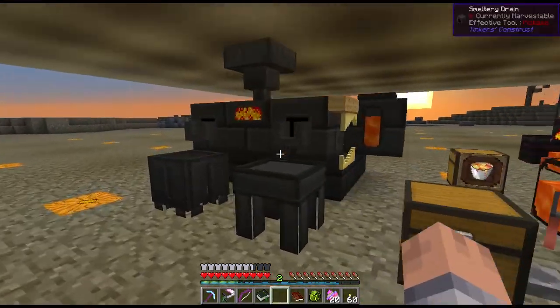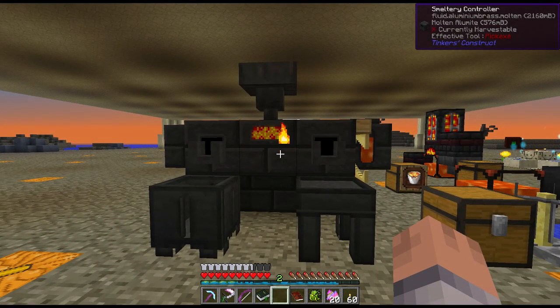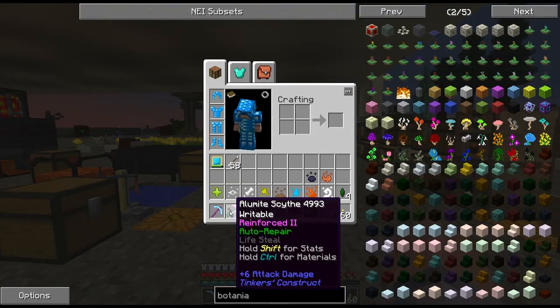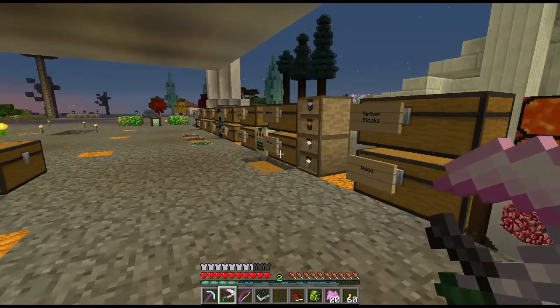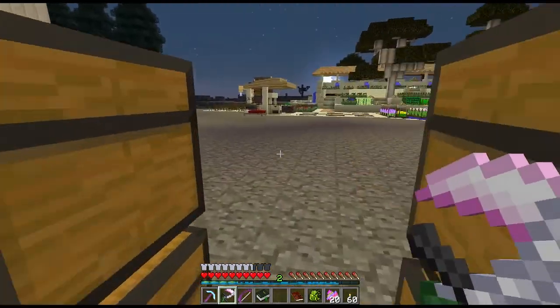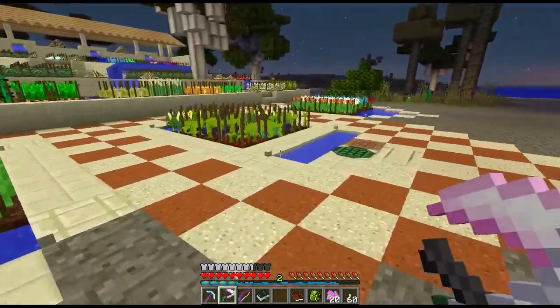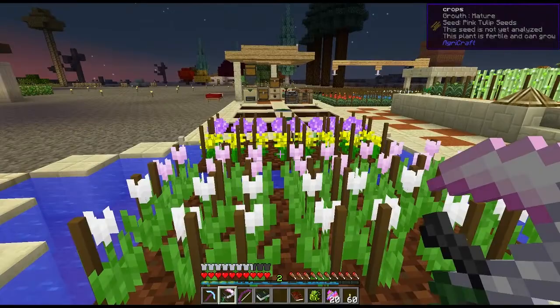I was busy with the smeltery — I made a bunch of Tinkers' tools between episodes, because you've all seen people make them a million times. I made a scythe with Necrotic and one Moss on it. It's a nice fighting weapon I started using, and the main reason I wanted a scythe is for harvesting — a dual-purpose tool. Instead of picking crops one by one, you right-click with the scythe and it does a 3×3.